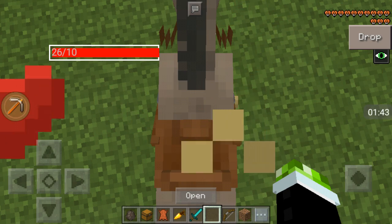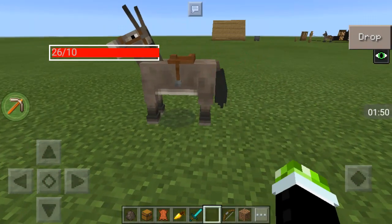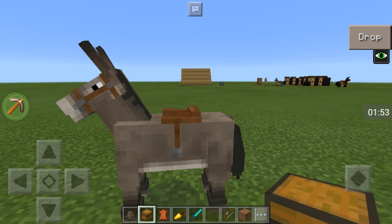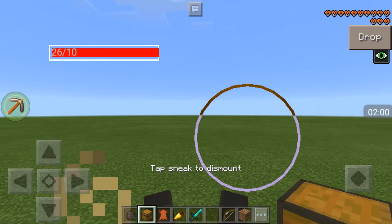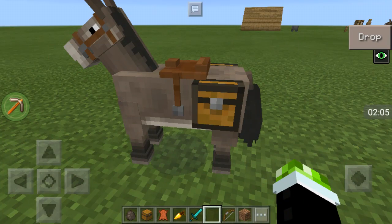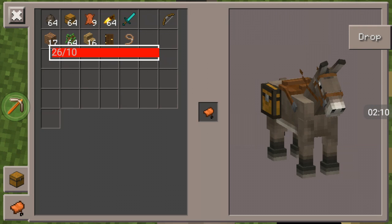Now that you have this done, it's time to put the chest on — this is the hard part that most people never do. Get your chest and see the little corner near its butt right here. Hold it there — not tap it, hold it near that corner — and voila.